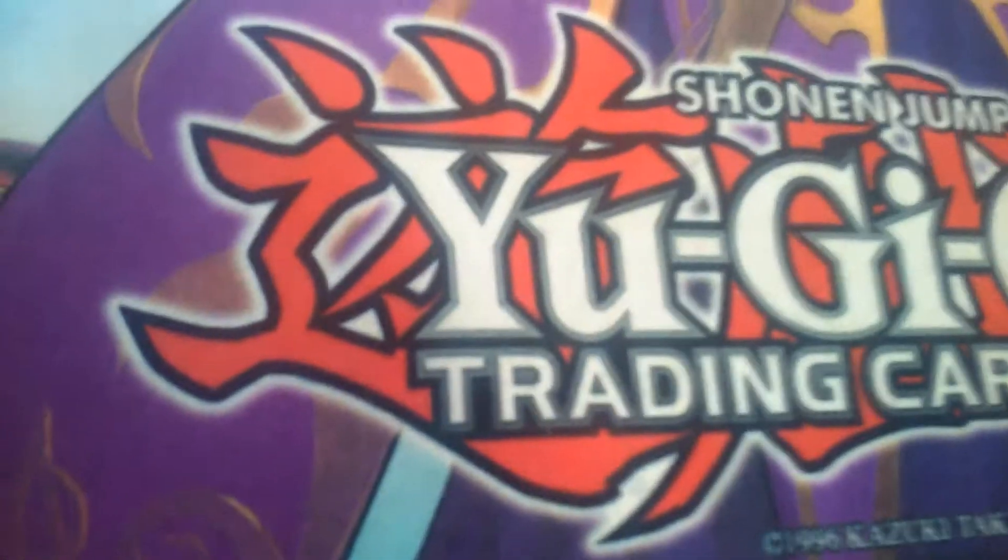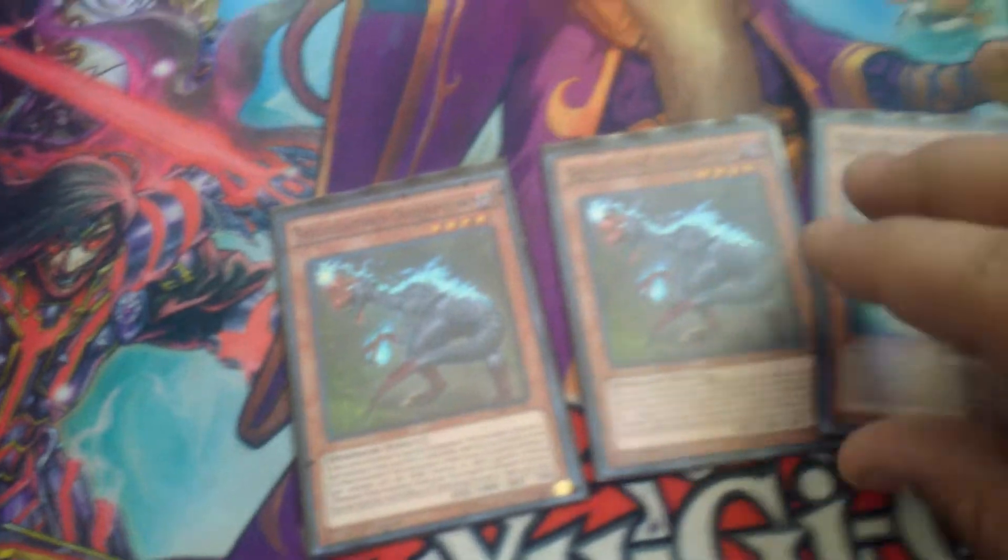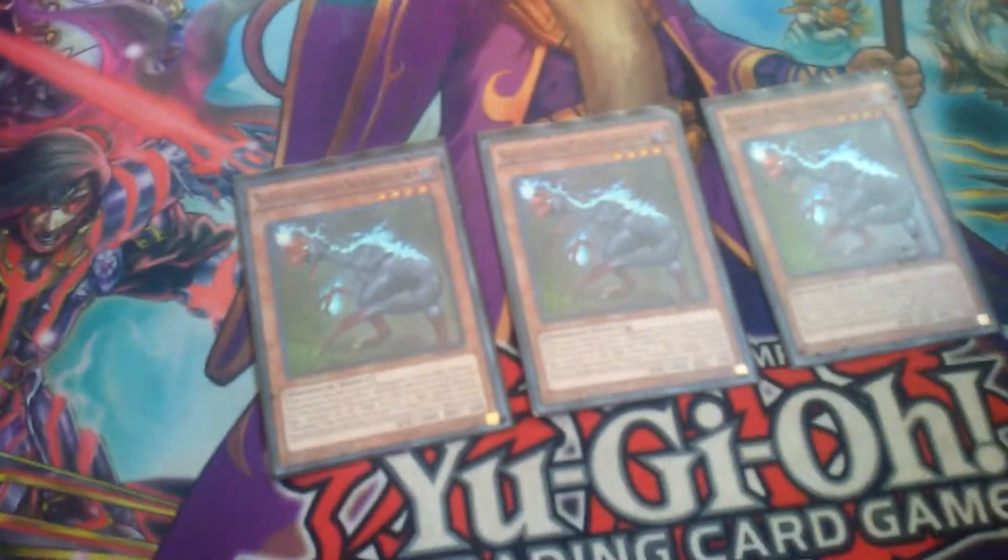And then we got three of Oviraptor — the Stratos of the deck. It searches, and can pop a dino with the tokens, which triggers Lost World, which is really useful, so three of him.